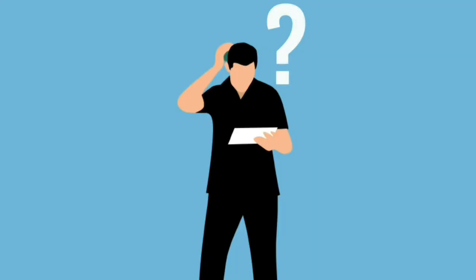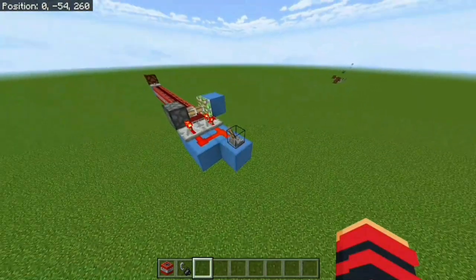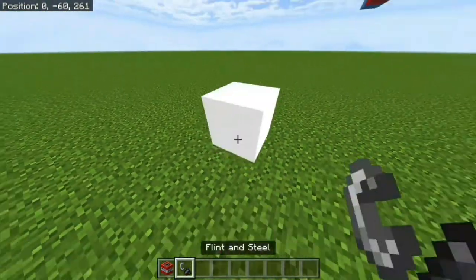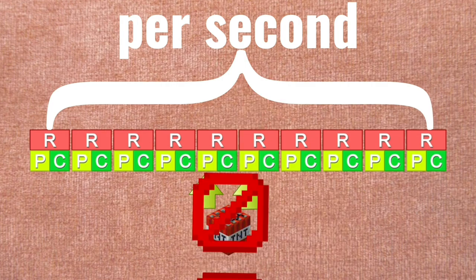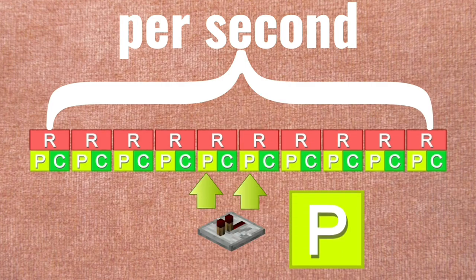You might be wondering what you can do with this knowledge. One exciting possibility: if you want to scare your friends, you can create a contraption that sends a pulse on a P tick, ensuring the TNT won't get powered but the repeater at the end will. This is because TNT is a consumer redstone component and only updates on a C tick signal. Since the signal is only on a P tick, the TNT never gets powered at all — but the repeater is powered because it only activates on a P tick, matching the pulse we sent.